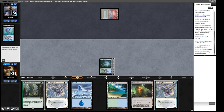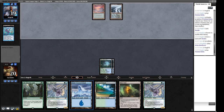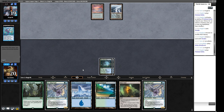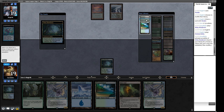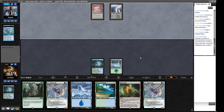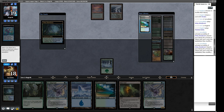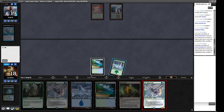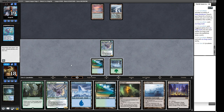Another Ice Fang — not really what we wanted. We crack some fetches: one for a Snow-Covered Island, one for a Tropical Island. We cast our Ice Fang and draw a card. We get Thespian's Stage, which gets us toward a combo. We're thinking about playing Thespian's Stage and attacking, then deploying the other Ice Fang — next turn we could just make a 20/20. Our opponent is probably on Doomsday — two Underground Seas and a Preordain suggests that, though Preordain is more common in Ad Nauseam Tendrils style decks.